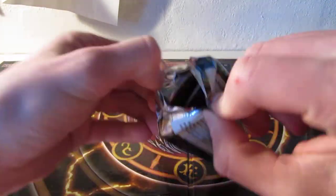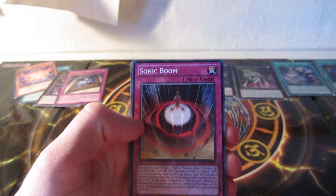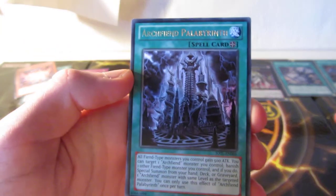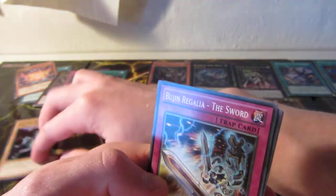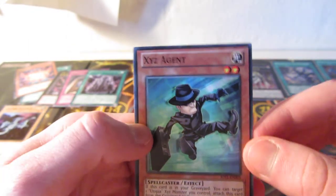Judgment of the Light — come on, make my day, please. We got Intercepted Tomato, Sonic Boom, Star Seraph Scout, Bushingi Turtle, a Rare Archfiend Palabrant, and there we go — a Galaxy Serpent, a Super Rare. I already have one of those, but it's a holo, so it's fine. Bujin Regalia the Sword, Traptrix Defenses, and Seaes Agent.